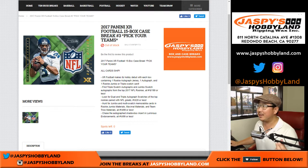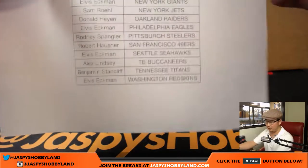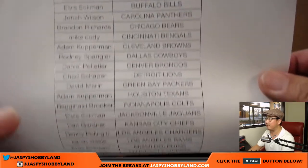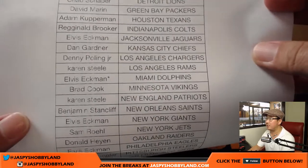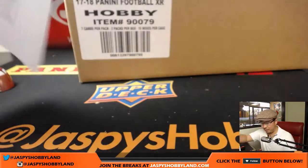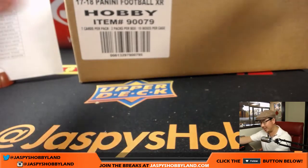Hi everyone, Joe for jazpieshobbyland.com doing a full case of the brand new 2017 Panini XR football — 15 box, pick your team, number 3 from jazpieshobbyland.com. We do have more cases in the store, so visit the website and pick your teams. Happy Friday everybody, 22nd of September. Thanks everybody for joining us. There's Elvis with the last spot mojo Dolphins and a bunch of other teams too. Good luck to everyone — I want everyone to walk away with big hits. Doesn't always happen, but we know that's the nature of the game.